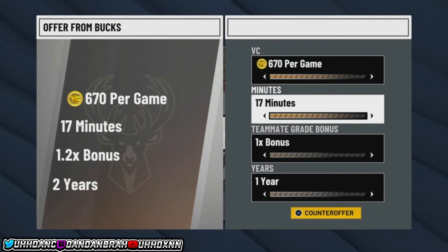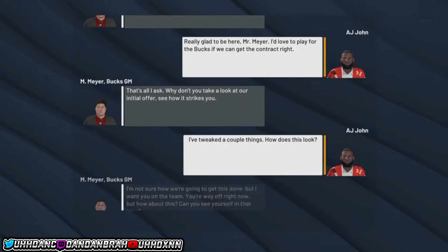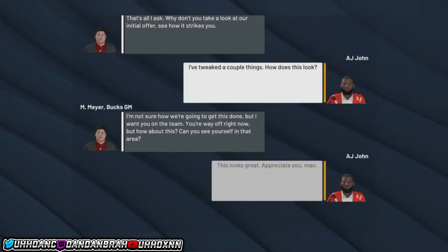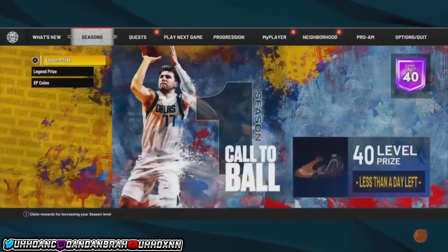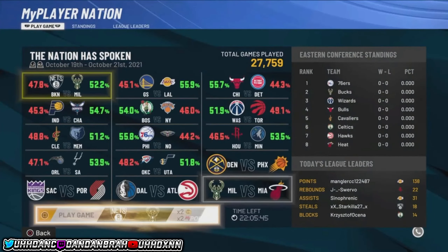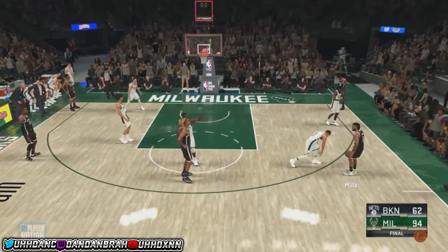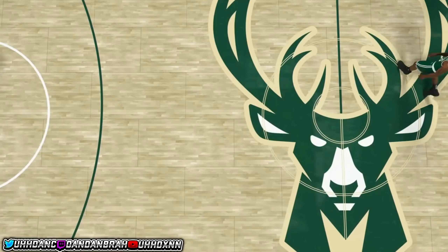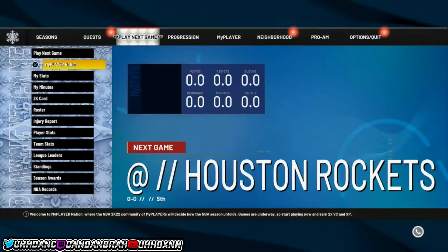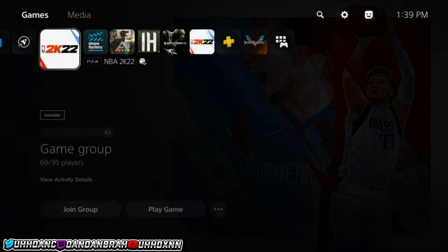Once you're loaded into your MyPlayer screen, go to your MyPlayer Nation tab and you'll see another MyPlayer Nation game is available. Normally you can only play one MyPlayer Nation game per day, but with this glitch you can do as many as you like. Load up the game, ball out, get as much badge progression as you possibly can, and you'll get your double mob points, double VC, and all that.